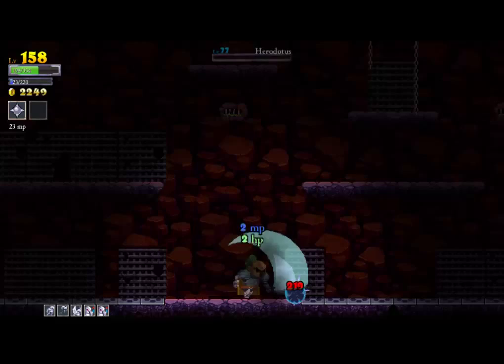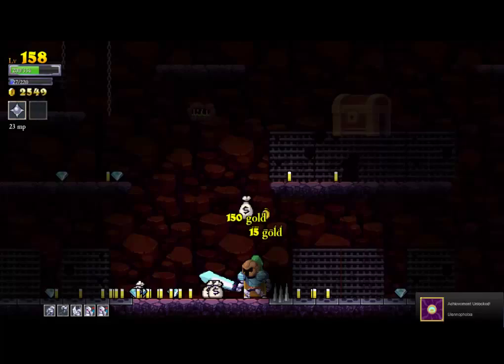A few left — just do a little sweeping up here. Take out this guy even though he got a piece of me. And there's the last one. Achievement pops and you get all the gold, all the diamonds, and in that chest you will get some stat boosts.